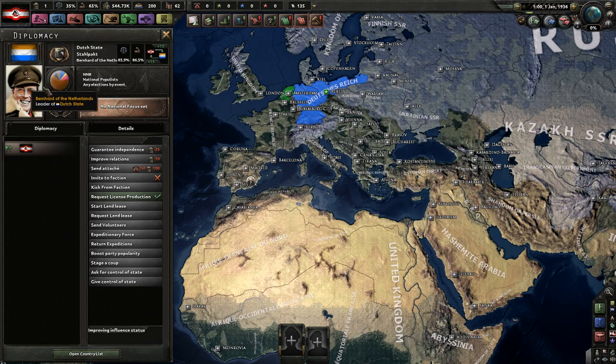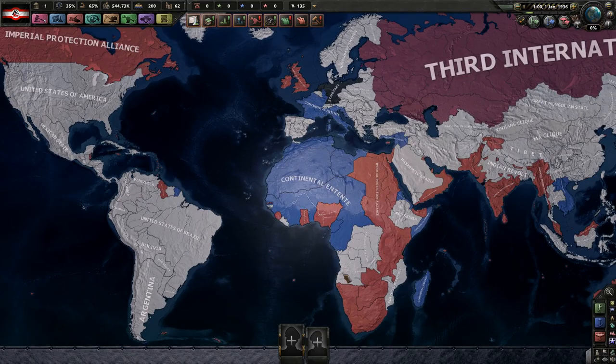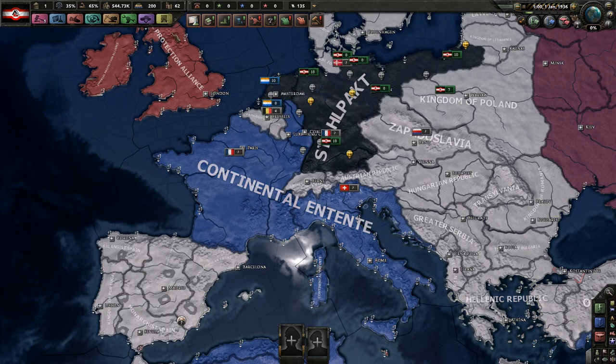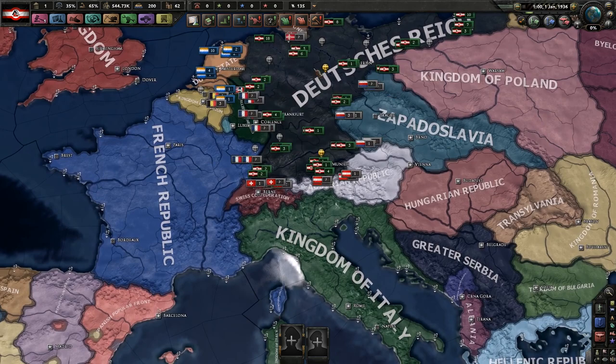A lot of this is based on Kaiserreich, so a lot of the ideologies are basically the same. We got the Imperial Protection Alliance, which is basically the British Empire, and the Continental Entente, which is basically France and Italy. The Rhineland is under occupation, but that'll probably end at some point.